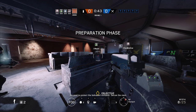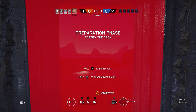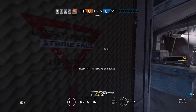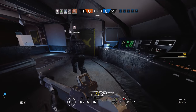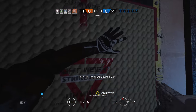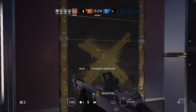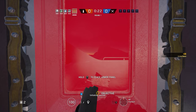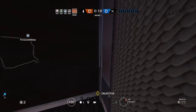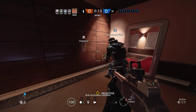We need to protect the biohazard container. Secure the room. Door barricaded! There's no internal towards it. I'm just going to base it over here. At least it slows them down. I think I've blocked it enough. Wall fortification complete!